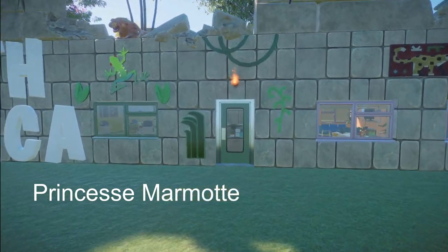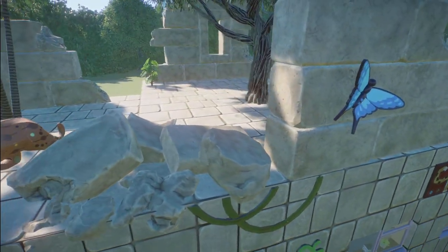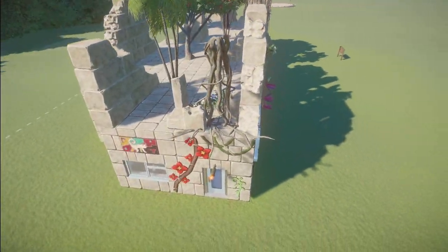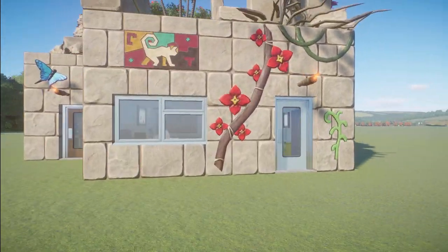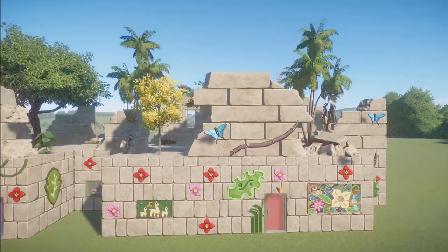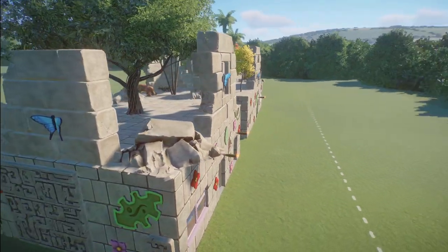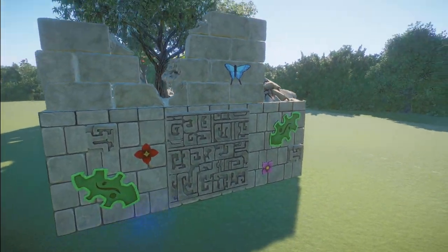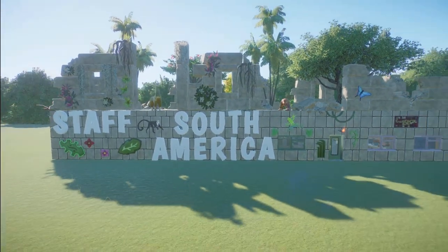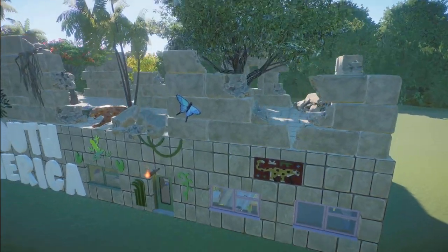Princess Marmot has made us staff offices - South American. You can bring this into your zoo for right around $31,000. This is a perfect staff room for a South American section of your zoo. What a great job you did here. Thank you so much for sharing this with us.